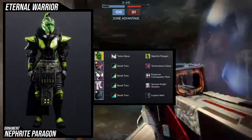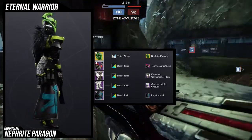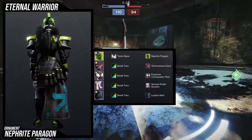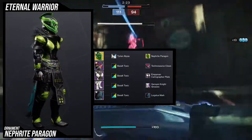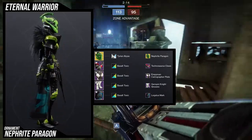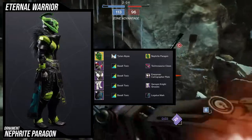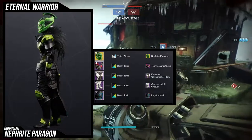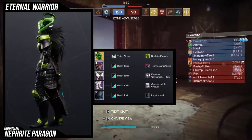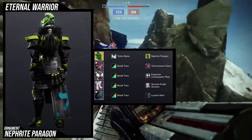Here's the example set for the ornament. Obviously we're using Nephrite Paragon with Tide Smoke because I want a darker color for the eyes and helmet. For the arms, I'm using the Technosaurus Claws because the pointy pauldrons complement the Empyrean Cartographer Plate — the plate also has a pointy spot to it. For the boots I'm using the Jensen Night Greaves because I really wanted as little green as possible, so the helmet stays the main focus. For the mark I'm using the Legatus Mark so the crotch area isn't bland.